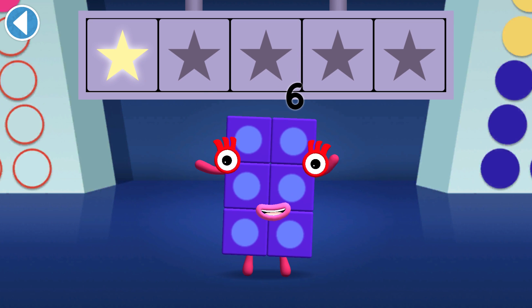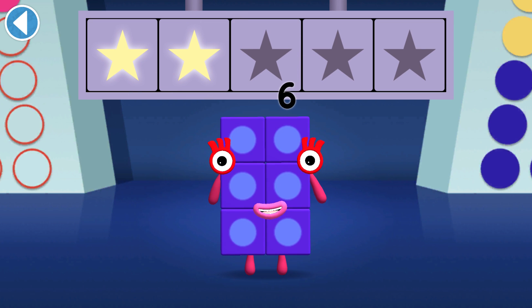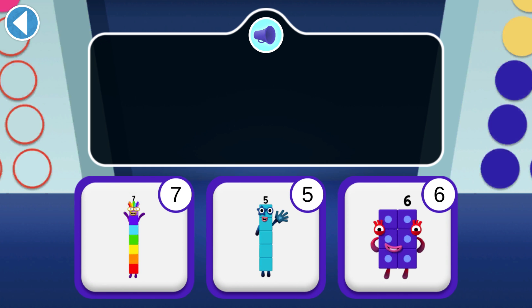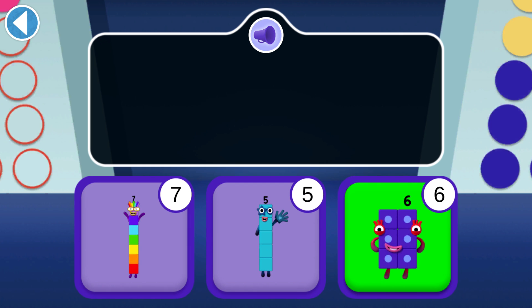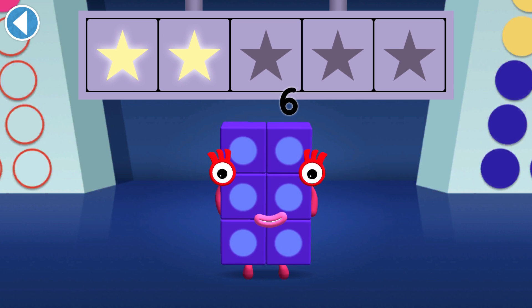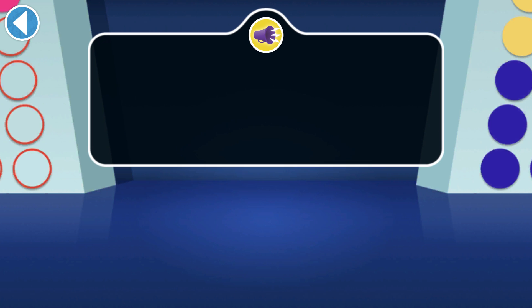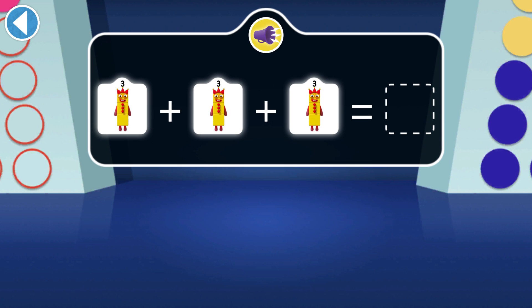Hurray, you won two super shiny stars! Find the even number block — it's got an even top. You won three super shiny stars! The three threes join together to make which number block?